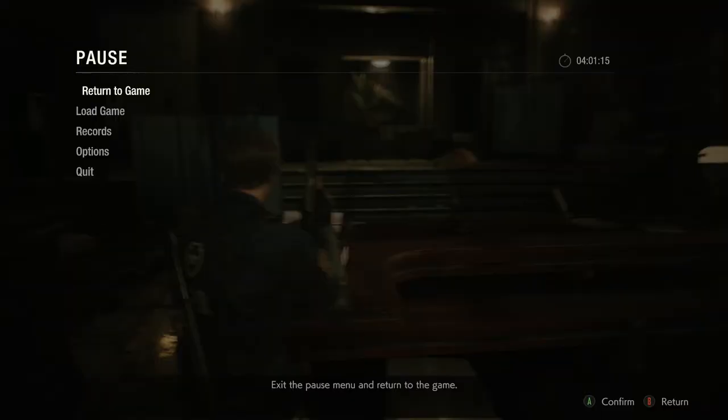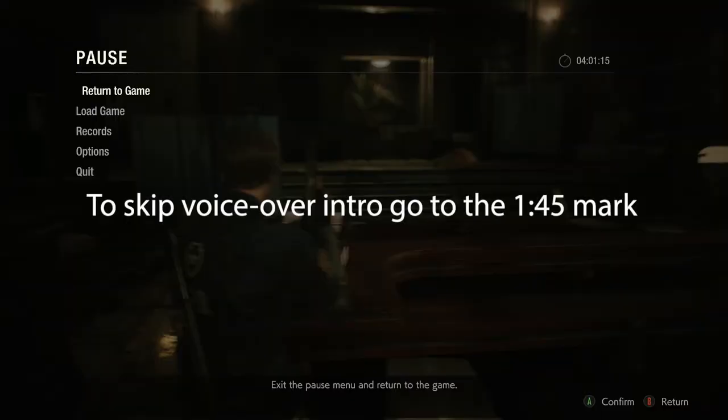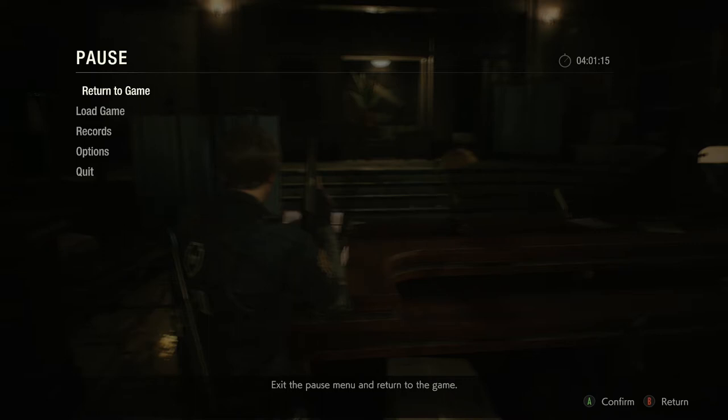Hi guys, welcome back to part 7 of my Resident Evil 2 Remake walkthrough as Leon. I'm pausing here because I want to talk about what's happening. I don't want the — what's it called — Mr. X, whatever he's called, the Tyrant. We are the landlord and Mr. X is the tenant that's very angry with us because we dubbed him out of some money — that's the hidden storyline they don't tell you.